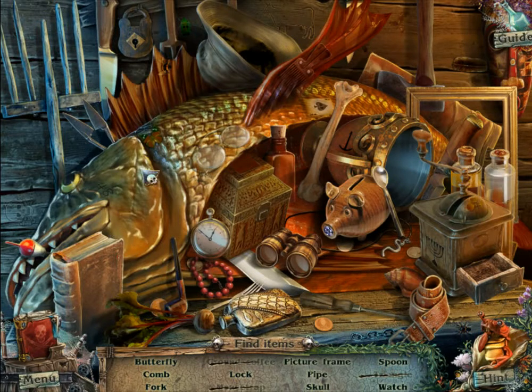I was just clicking accidentally because I saw the hand, so I just clicked on it. I didn't even read all of the objects. So let's go through them again: butterfly, cone, fork, which I already saw. Lock, picture frame. I think I saw it in a previous attempt. Gotta find a pipe. There you go, a smoking one. Skull, which are usually simple to find. There you go.